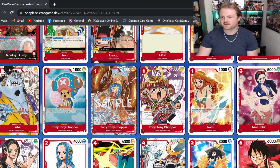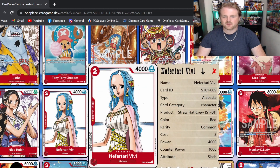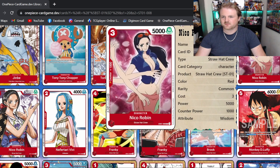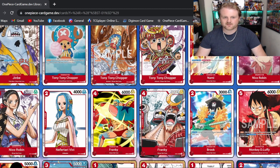Robin is a three-drop 5k attacker — a vanilla. Especially early on, having a three-drop that can match power with all the leaders in the game is super strong. We do have her alternate art as well. Then we've got a two-drop 4k — okay, not much more to say. And we've got Frankie, a four-drop 6k with a plus 1,000 counter. I don't think Frankie is going to see too much play — the three-drop 5k is perfectly fine.